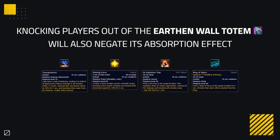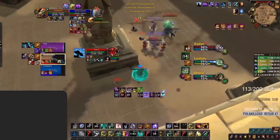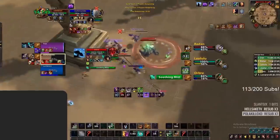As for knocking players out, this comes down to having certain abilities that you can spec into or have with your class, which can be used to knock enemy players out of the Earthen Wall Totem to negate its absorption effect. Saving these for the Totem and using them during troublesome times will make it more difficult for the Resto Shaman to keep his team alive.